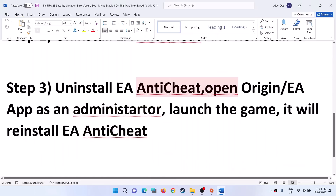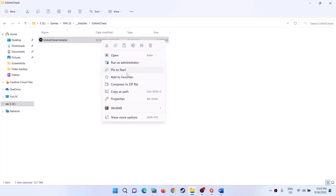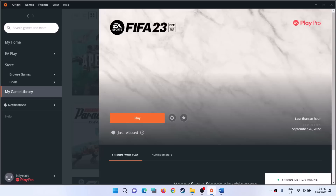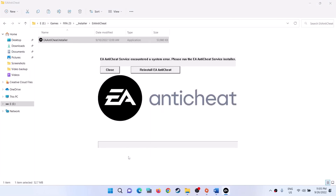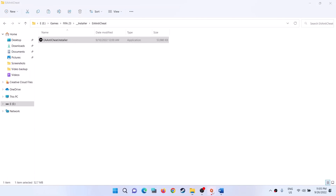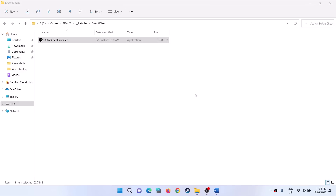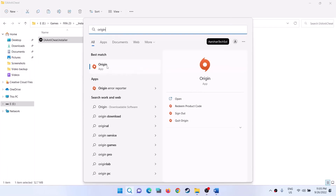If you are still receiving the error message, uninstall EA Anti-Cheat again. Go to the game installation folder, right-click on the installer, click Run as Administrator, click Yes. Select FIFA 23, click Uninstall. This time don't reinstall it - close the window. Now go to Origin or the EA App. If EA App or Origin is open, close it, then open Origin as an administrator by right-clicking and selecting Run as Administrator, then click Yes.